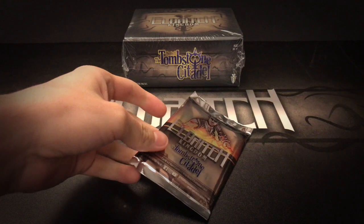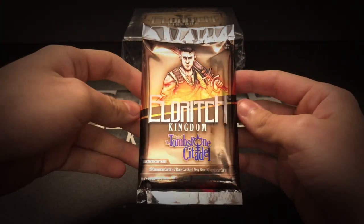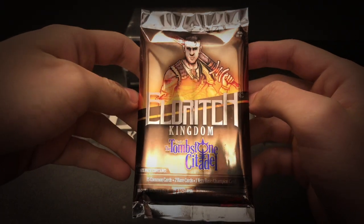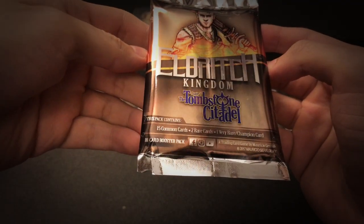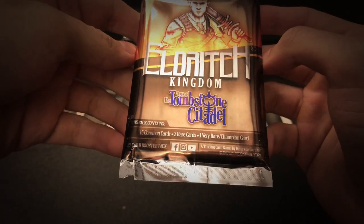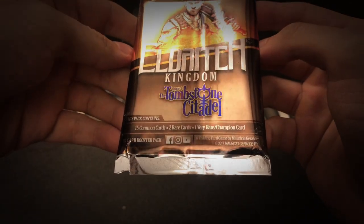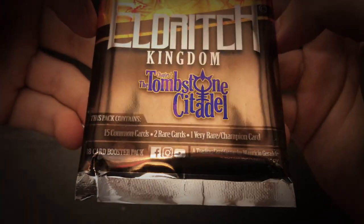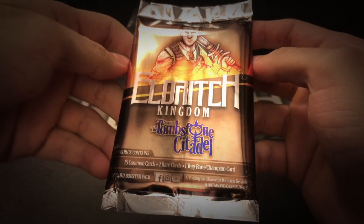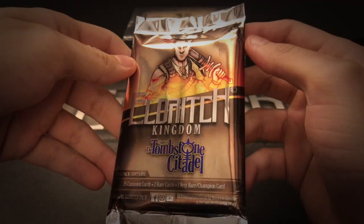Now we'll take a look at the Booster Pack. This is the Foiled Booster Pack — it features Sir Julius on the cover. It contains 15 common cards, 2 rare cards, 1 very rare or champion card, and all of the information below. I have to say the Game Crafter did an amazing job on this — they came out very well.